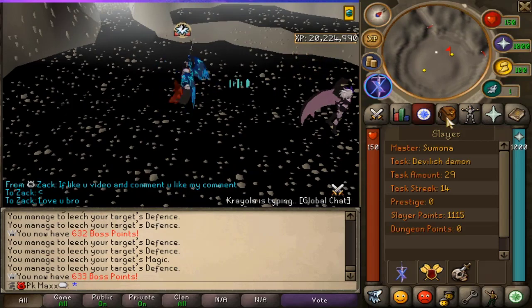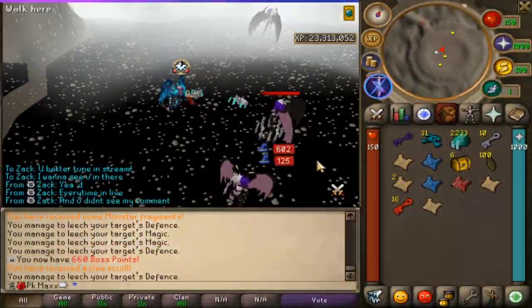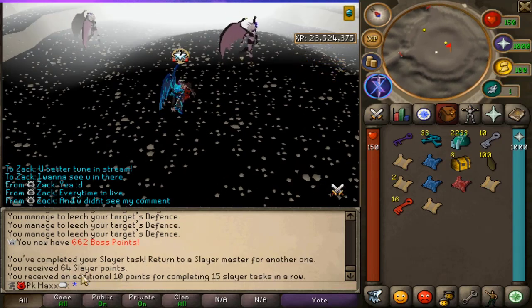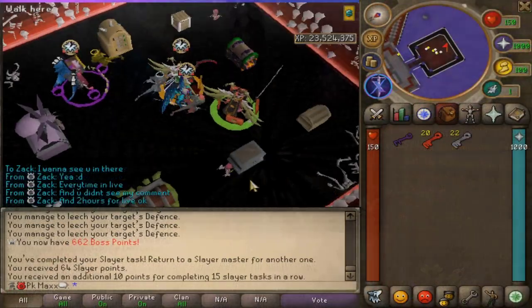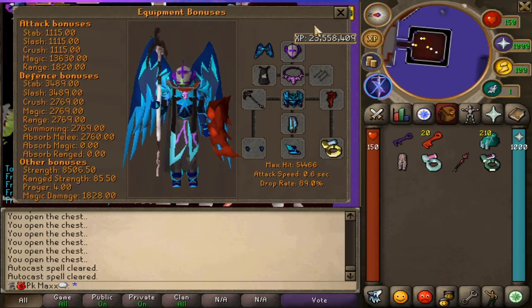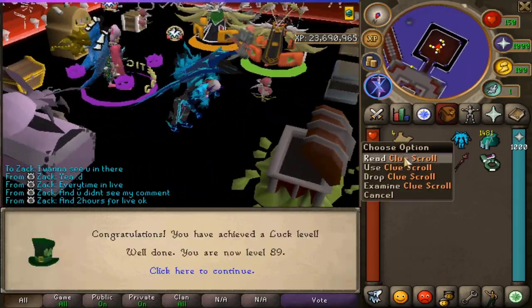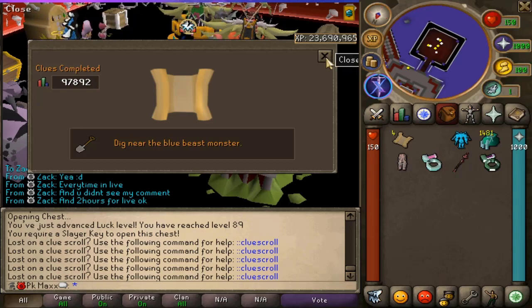Huge shout out to my boy Zack — much love! Finishing up the devilish demons task. We still want 21 slayer — not too bad. Another 64 slayer points gained, plus 10 bonus points for completing 15 side tasks in a row. On the 15-task streak! Opening the boss keys — obelisk jr again, cool. Then a full slayer key — we get four clue scrolls. I need to do those soon but I'll collect them all first and do them later.